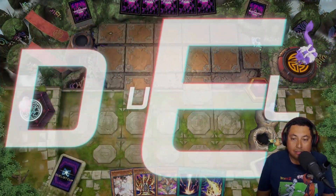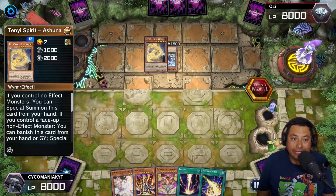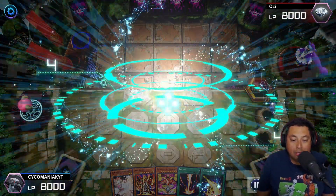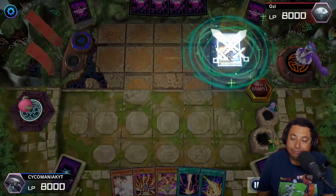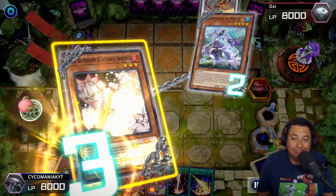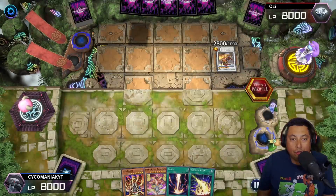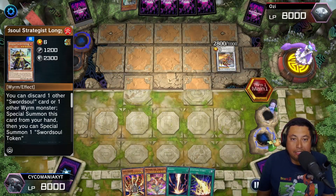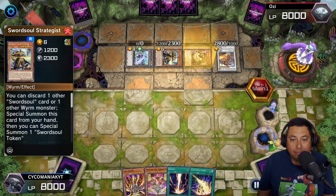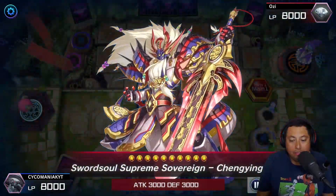For our third match, going second is a must — it is key. Sword Souls yet again, literally at the top. This deck can handle it all. Grandmaster — of course he searches the Strategist. I use the Ash on the Mo Yi so he doesn't draw a card, but he still searches out the Strategist, which is unfortunate because I didn't plan that one out too well. He uses the Strategist effect, summons with the token, and gets the Sovereign.